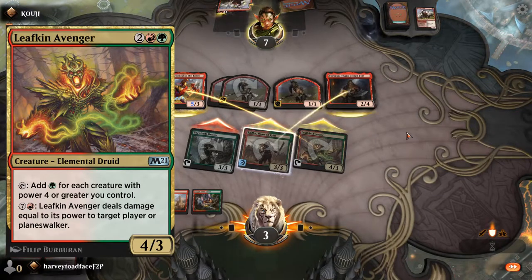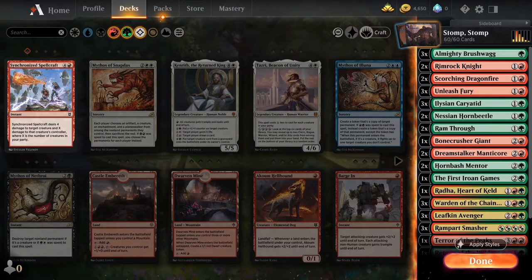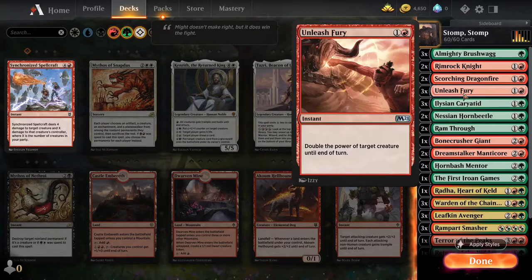Now I'm going to take you through some of my proposed changes to the deck and why I think these will help. Before we start considering what cards to add, we need to consider what cards we can look at removing or reducing the number of. The first card we're looking at is Unleash Fury. Although its ability is good, we're generally aiming to be stronger than the opponent early anyway. The idea of the deck is to be ahead of the curve with power, with cards like Rimrock Knight and Bonecrusher Giant, so we're not necessarily needing this ability and could look at getting rid of one or two of these.